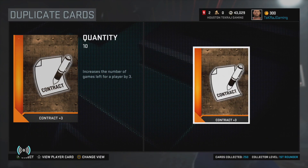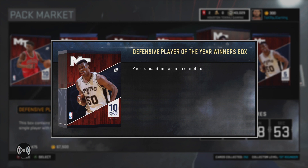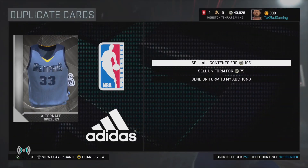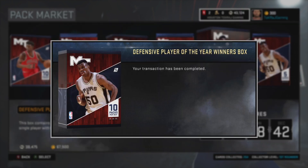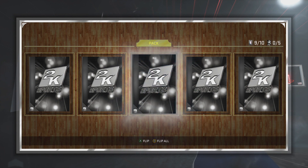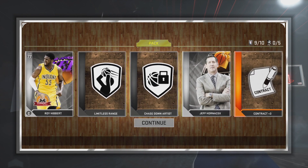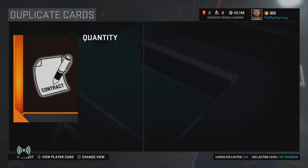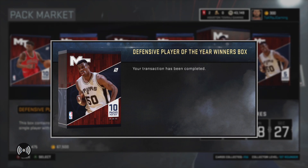We get Andre Drummond, so so far we've got a stacked frontcourt — David Robinson, Andre Drummond, DeAndre Jordan, and then Paul Gasol as well. We need to get some point guards and shooting guards in this squad, but we do have LeBron James so that's a pretty good pickup. Two more packs left in this final box — Roy Hibbert, nice little pickup there.